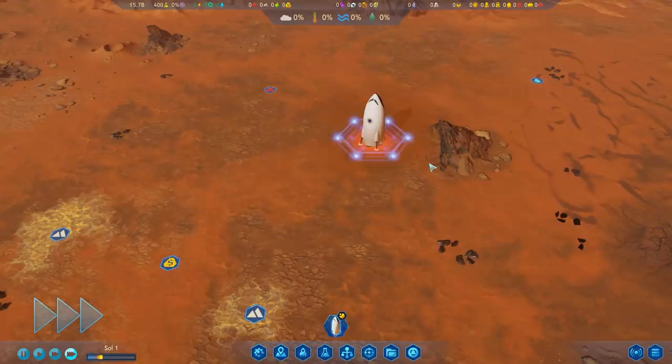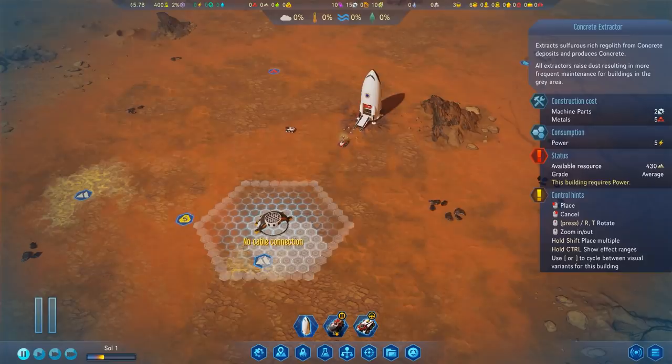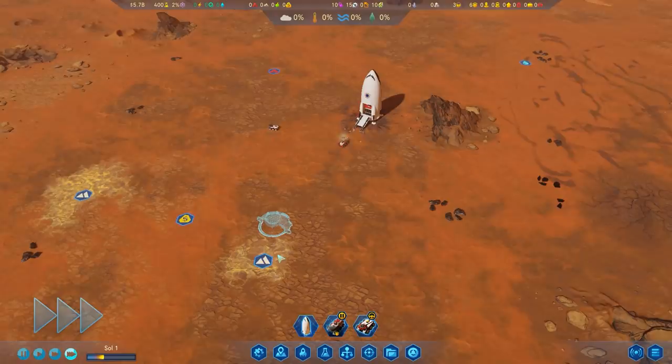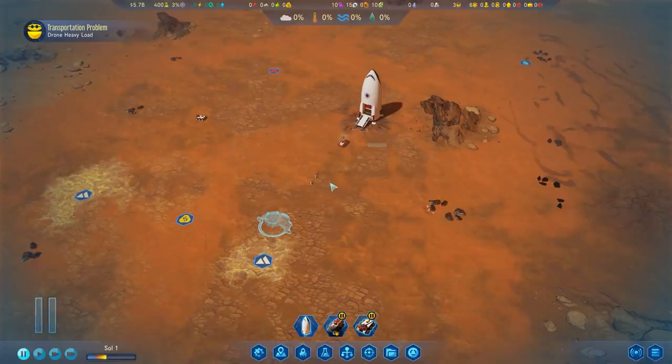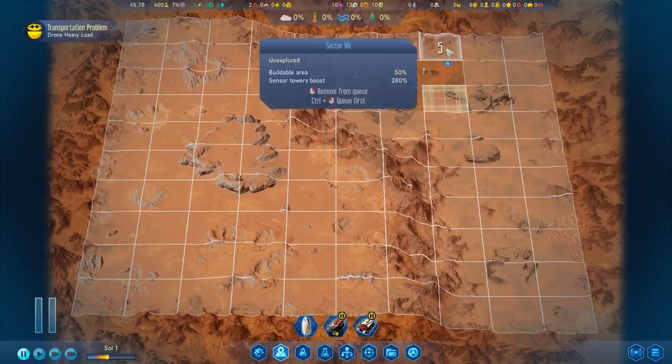Let's speed things up. If you haven't seen Surviving Mars before, I'd really recommend checking out some of my other series — we've had a lot of fun with this in the past. First thing we're going to do is set up some concrete extractors. Not a fantastic deposit of only 430, but we'll come back to that. Let's also set up a universal depot so my drones will start gathering up the metal deposits and a load of polymers — really good find. Early game polymers and early game metals are very important. This is a solid start.